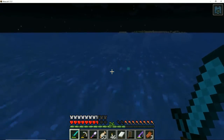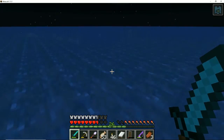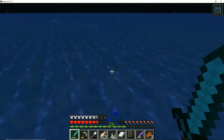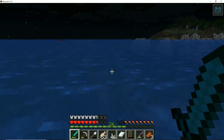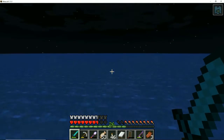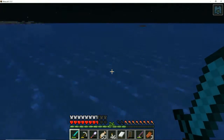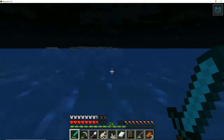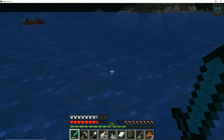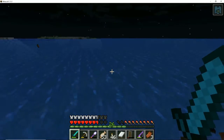None of the drowned I've found so far have had a shell. This guy doesn't have one either, but I'll deal with him anyway. They're really hard to spot but they're definitely spawning because it's nighttime. I don't see any more right now — they're difficult to spot. I don't know the percentage chance of them spawning with a shell but I'm assuming it's pretty low. Still, it's a better chance than getting one from a fishing rod.